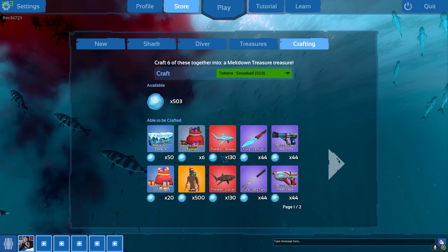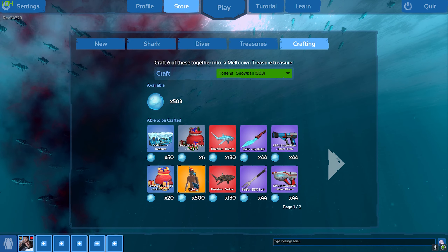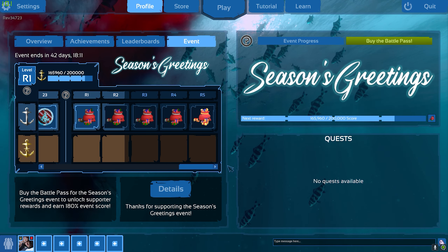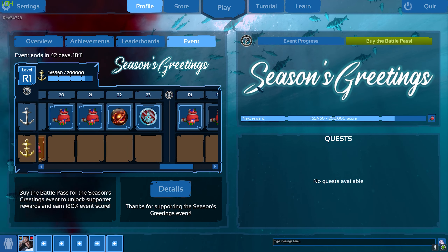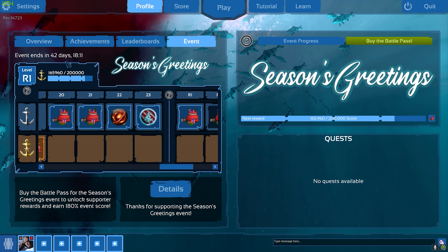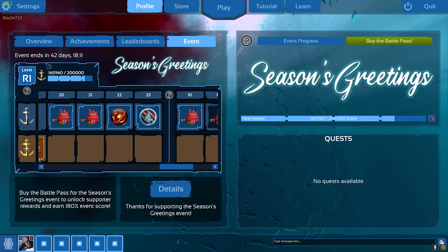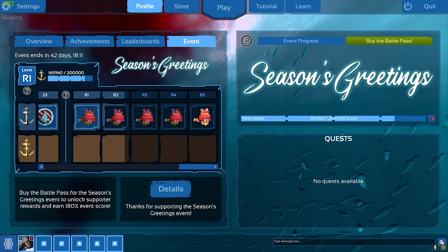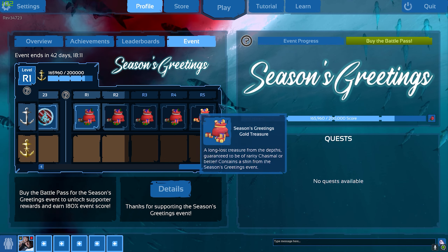I could craft four of these, but I kind of want to craft the Kyle skin. Before I do that, I want to see when the sale is going to end. I'm in the event so I can probably manage to get two Kyle skins, but I'm not sure. I really hope I can at least unbox one of them in this chest.